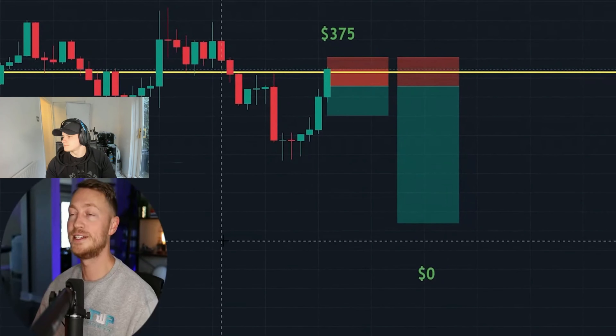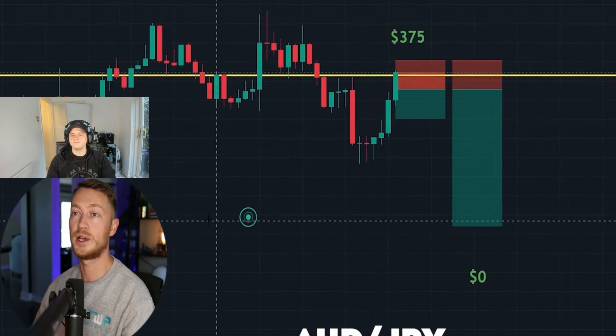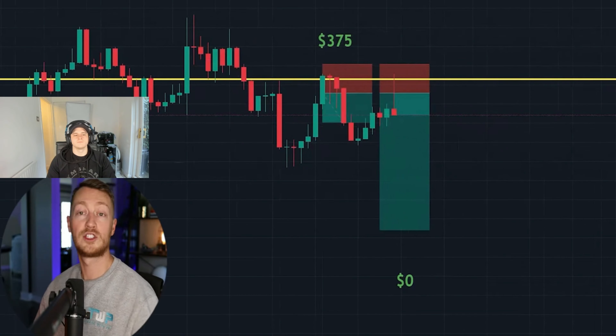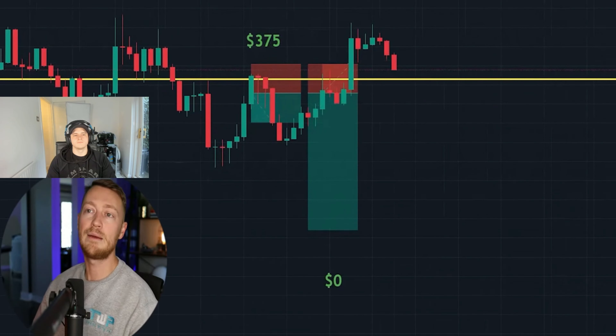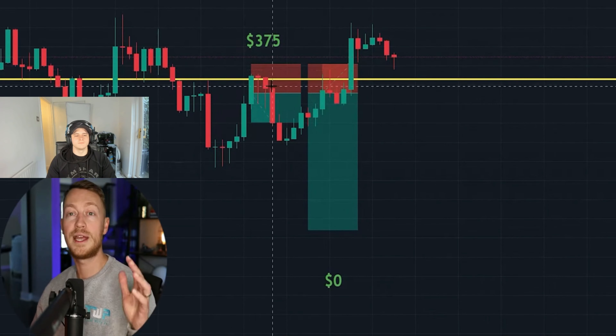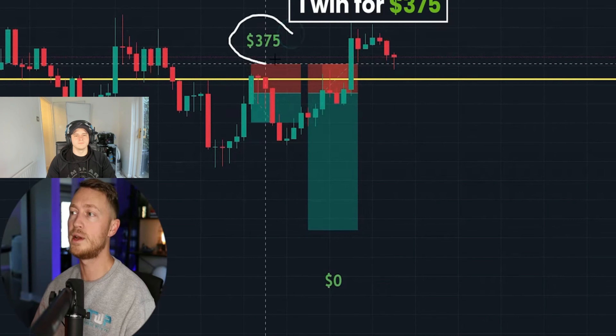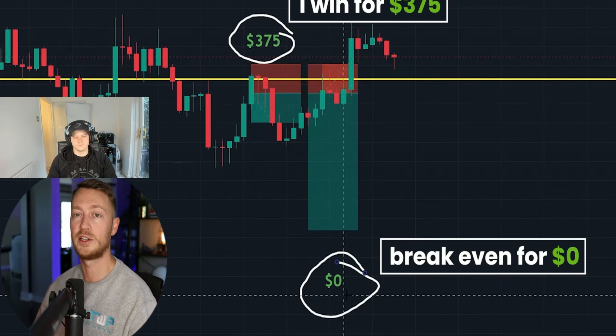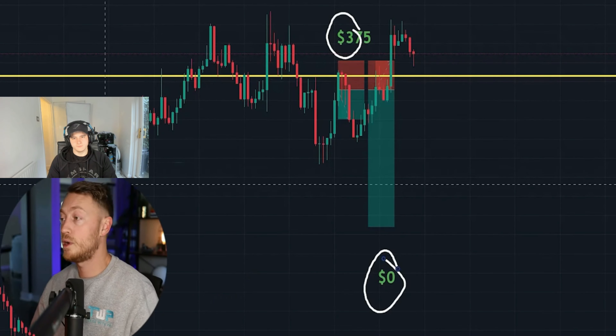Stage 2, Trade 1: Australian Dollar / Japanese Yen sell. Pat plays it out — smashes TP1 for $375, then break even on the second position for zero. A solid but conservative start. He notes he doesn't remember the analysis on this one clearly, it may have come from one of his analysts.